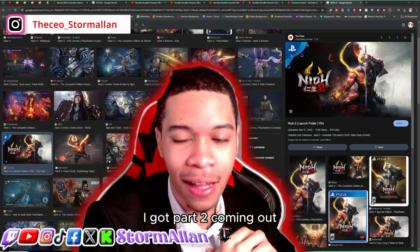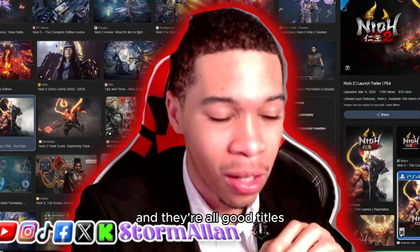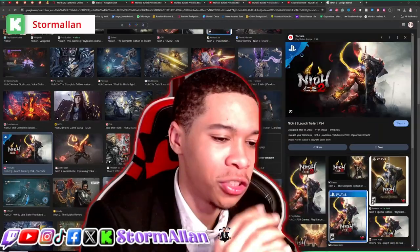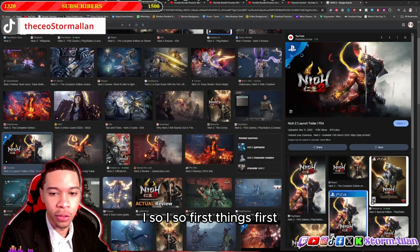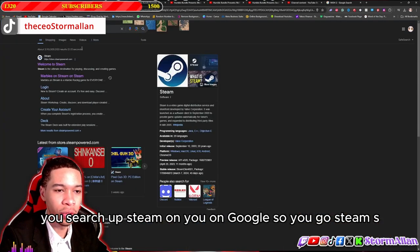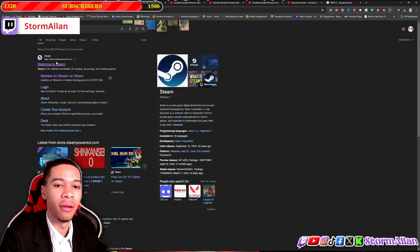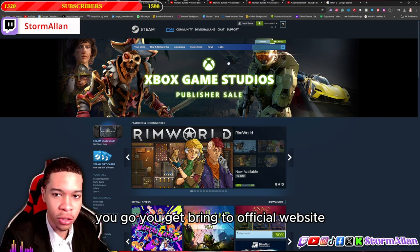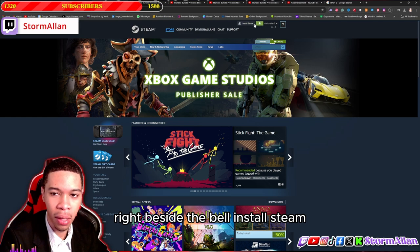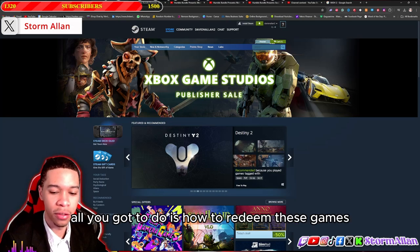First things first, make sure you drop a like on the video so I can do more videos like this. I got part two coming out — I got four more games I need to give away because I don't play these games and they're all good titles, so why not give them to you guys. To get started, search up Steam on Google — S-T-E-A-M — click on the official website, you'll see 'Download Steam' at the top right. Click 'Install Steam' and get it installed.